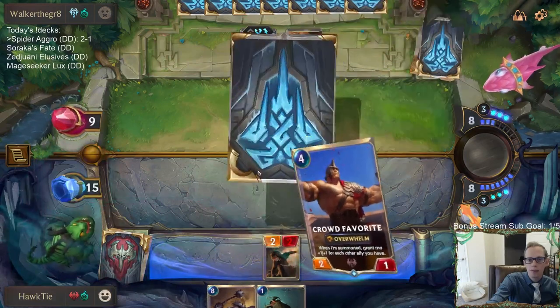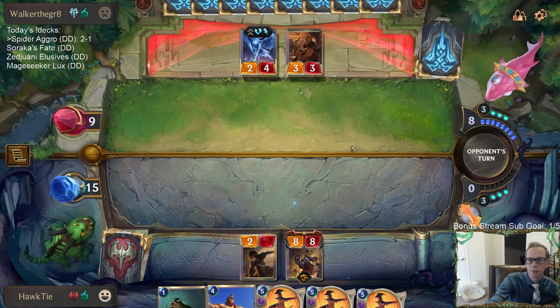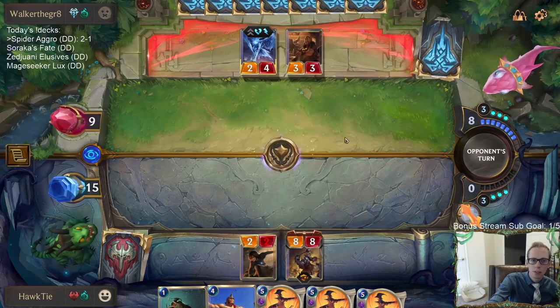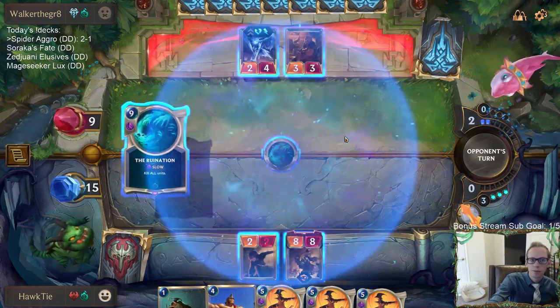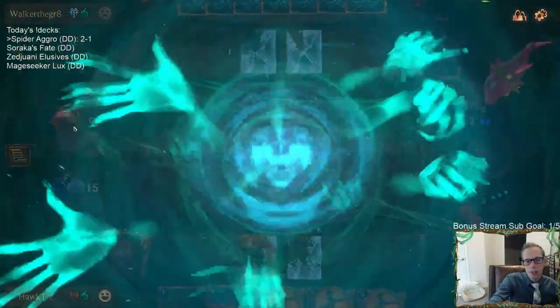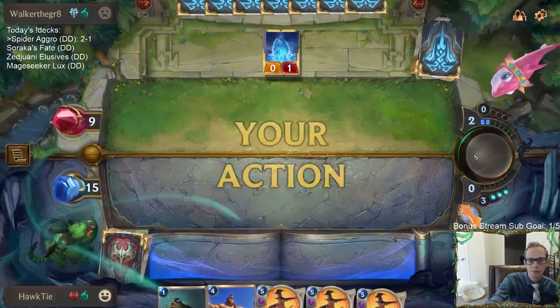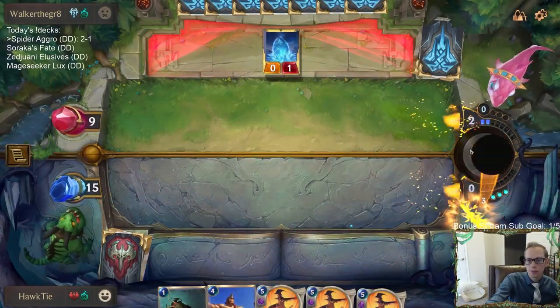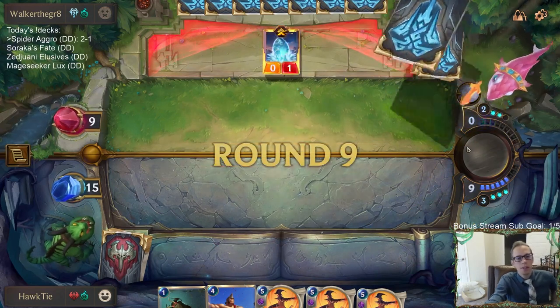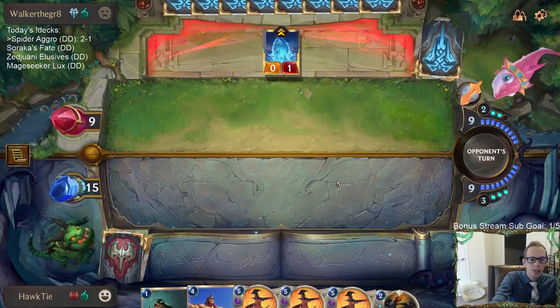I don't like it — we faced four Kindly Tavern Keepers the last two games. That just slows me down or lets them survive an entire turn. We faced way too many Avalanche, Withering Whale, and Kindly Tavern Keepers in these last two games.